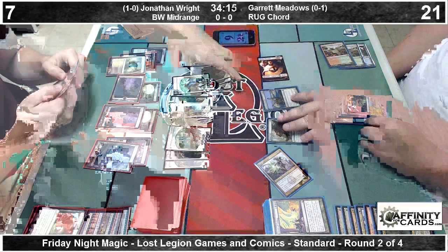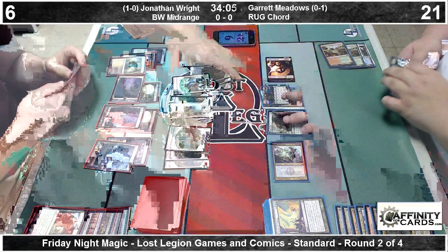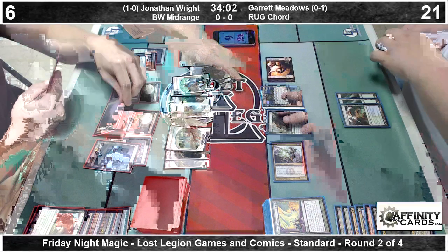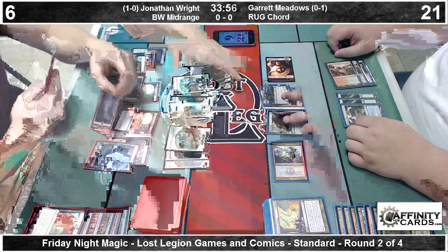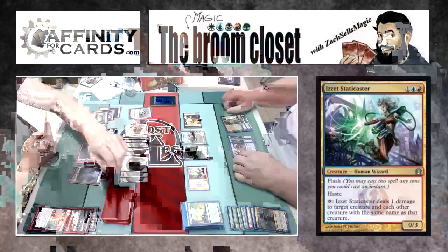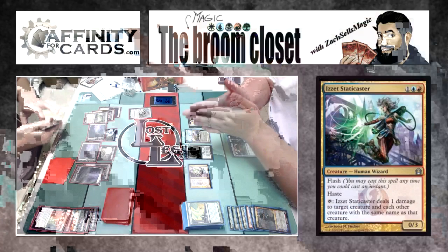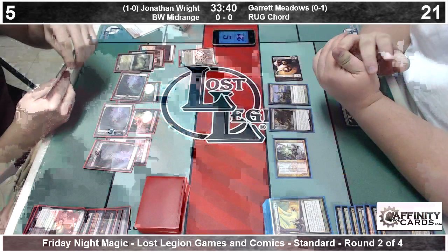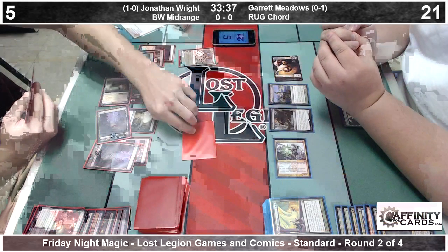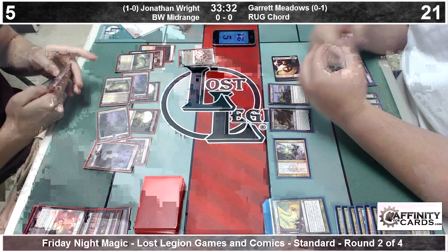Johnson goes down to six here. If he can find a removal spell for one of his soldiers, it will get around this effective one-sided sweeper with the Staticaster, as he can kill the creature that it targets and then the ability would not resolve. Brought up Staticaster as it is an oft-underplayed card in this format — very good with Polymorphous Rush. Jonathan goes down to five, cannot find any business. Garrett rubbing his hands together, feels like he's back in it. Still in a bit of a pickle, but the Staticaster effectively blanking all those Elspeth tokens.